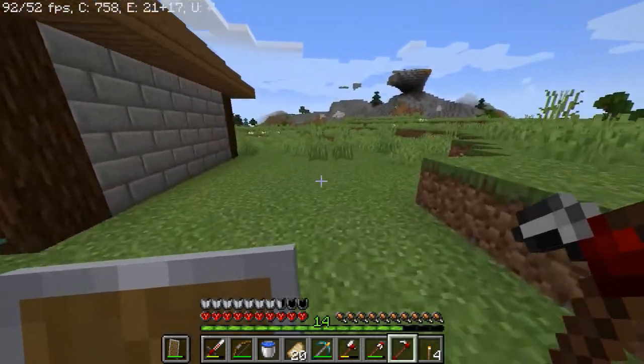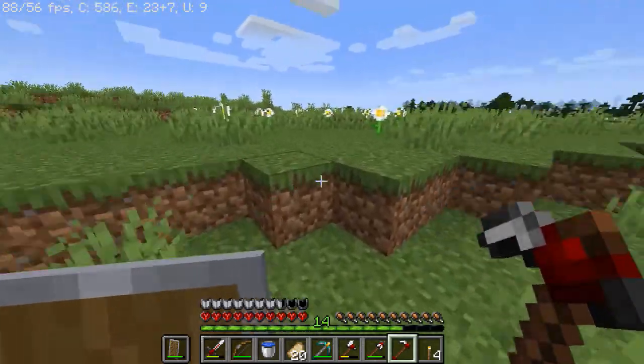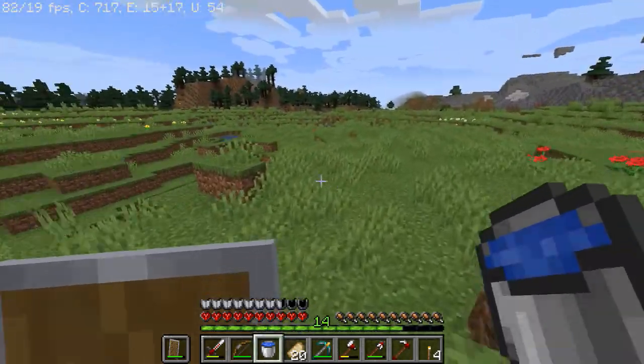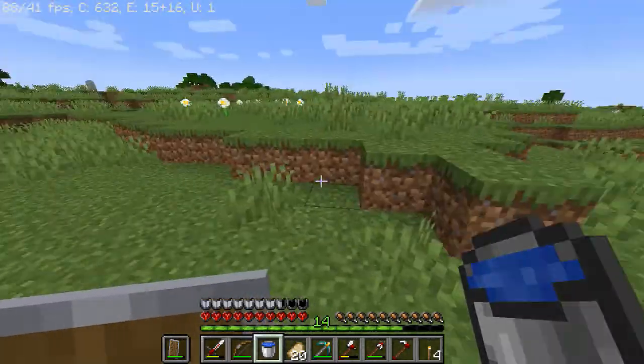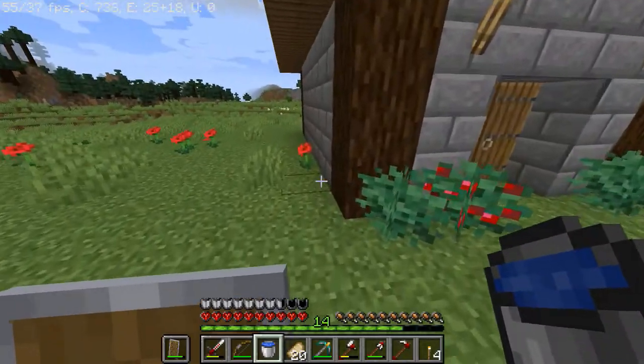Now we just need to get some arrows. I should always keep a bow and all my arrows on me at all times because it's hardcore — might as well put all my eggs in one basket. This is the only basket I get. Wheat. Now where should I make these farms? I have to get some water too. Oh wait, I got some water. If I get another I can make an infinite water source, which will be easy.